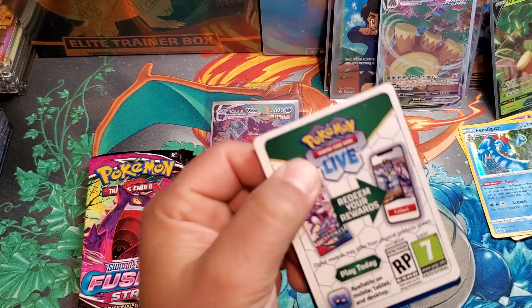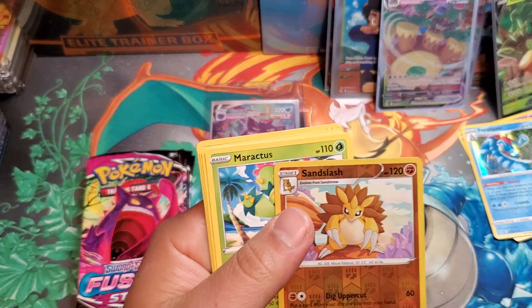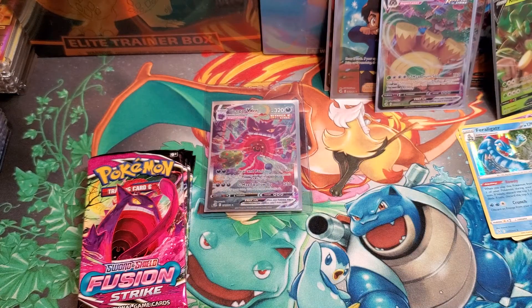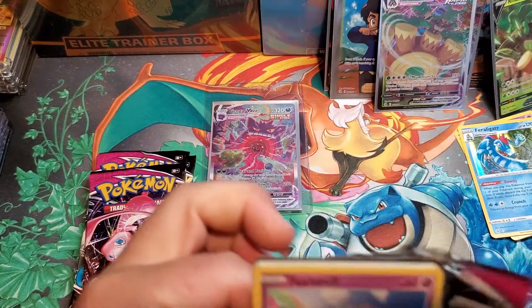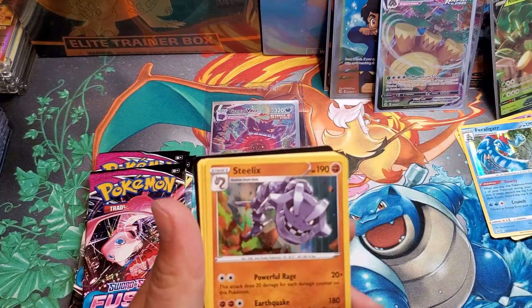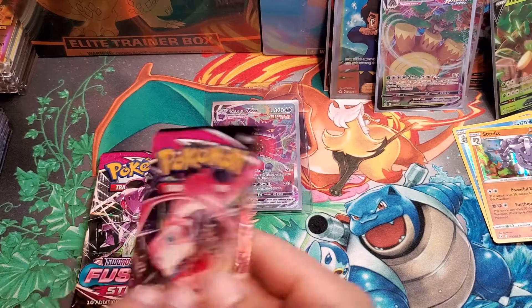We're still looking for a rainbow rare. White code card — you guys know what that means, no hits out of this one. Sandslash, reverse holo, another OG Pokémon. Maractus, Turtonator. Four more packs to go, trying to keep this video under 20 minutes. Jigglypuff, reverse holo Yamper, and a Steelix holo — very nice Steelix holo.